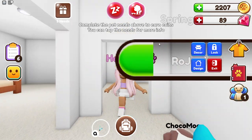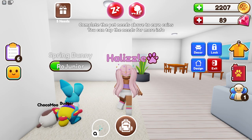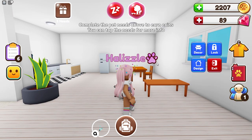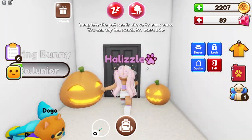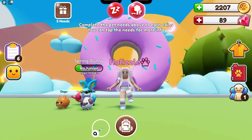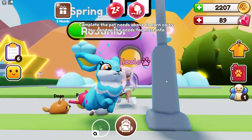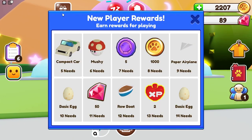It's kind of empty right now. I remember exactly when this update came out and I was just showing you guys everything that was added — the furniture, the house, and everything. I don't know if I ever showed you guys the outside of my house, but this is my house and of course it is a giant donut. What I see new here are the new player rewards — earn rewards for playing. This is so cool.